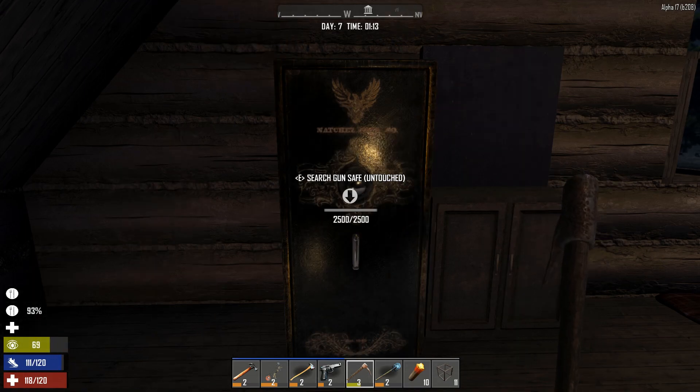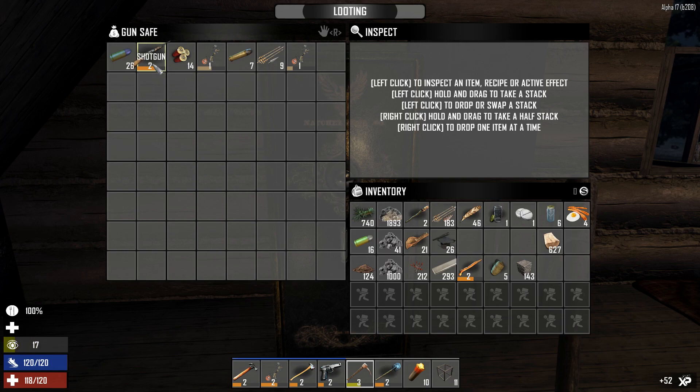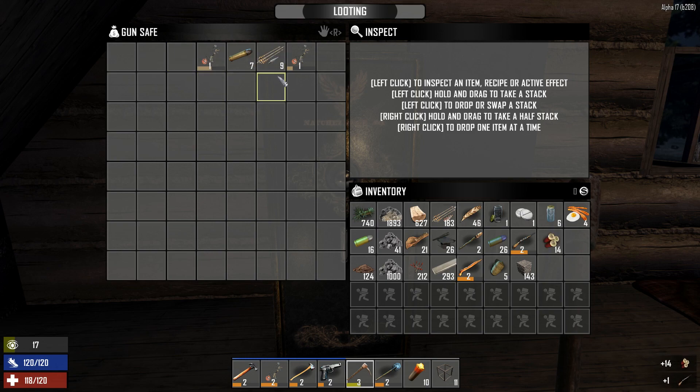Not a chest but a gun safe. What is inside — please be really good. Oh, you're really good! Wow, two more compound bows. 44 Magnum rounds, 26 9mm — that will come in handy. Shotgun with 14 rounds, that'll come in handy. Still arrows — yeah, they're nice but not enough. I seem a little disappointed, but yeah, I'm not totally impressed with the shotgun. A shotgun with 14 shells is going to come in handy on horde night though.